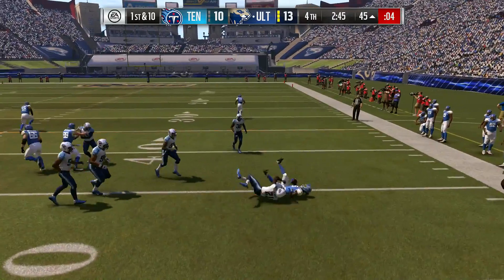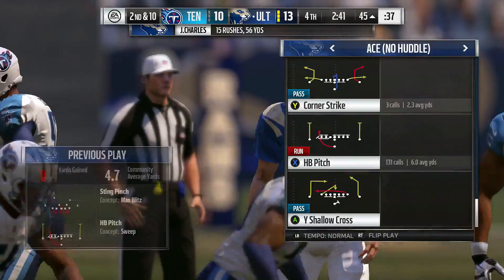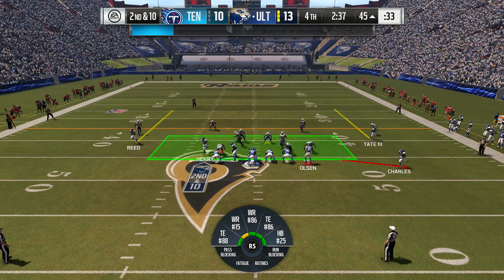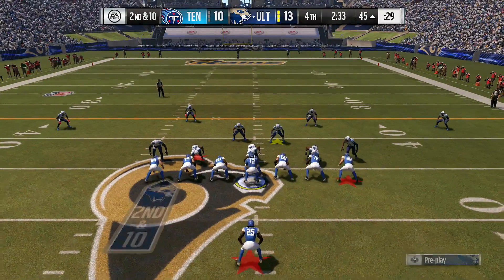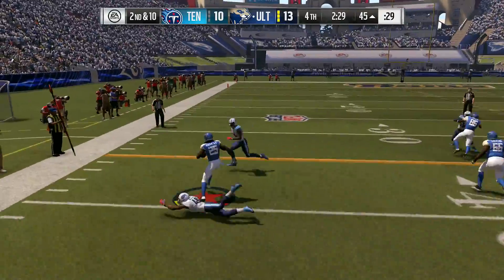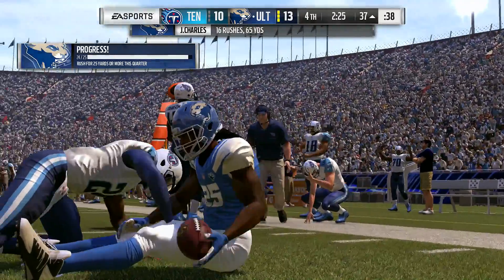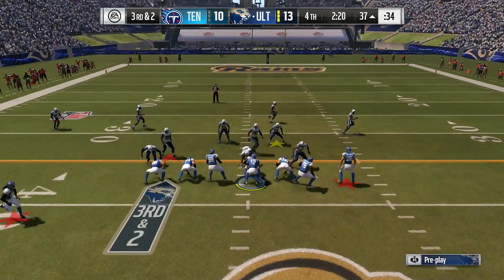Here's Charles, looking for a crease, can't find one, stopped at the line of scrimmage, no gain on the play. It'll be second down, and the offense moving quickly to the line. As they've done all day, they run with Charles, and he's gonna be stopped at about the 37. They get nine yards back on the run there, and they're left with a much more makeable third and two.